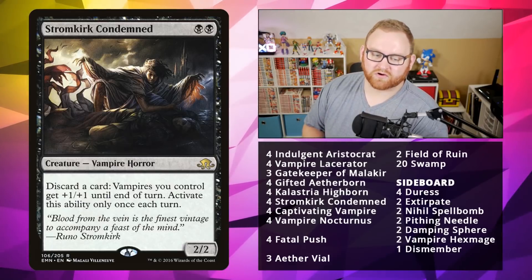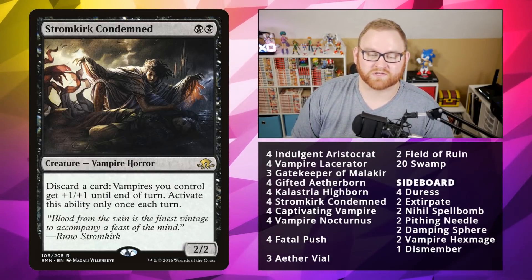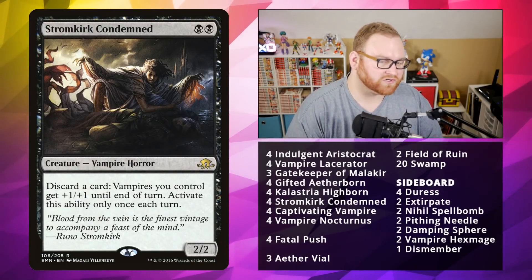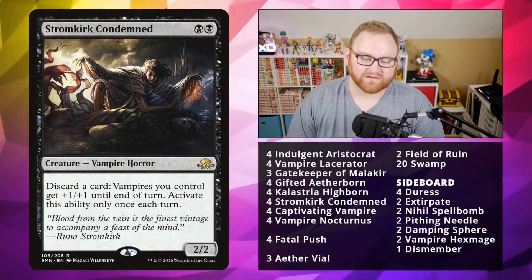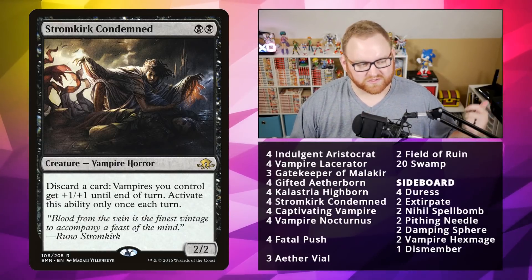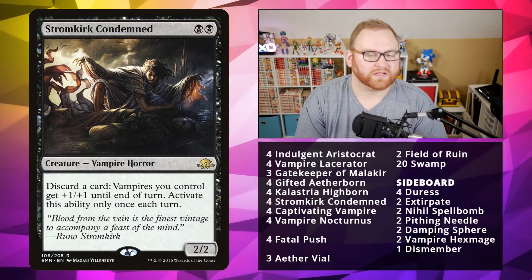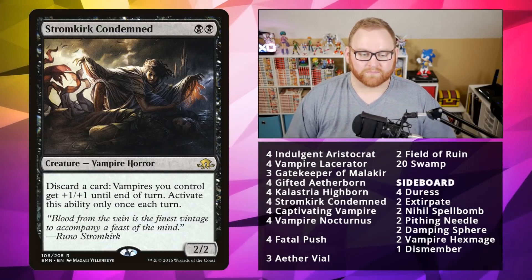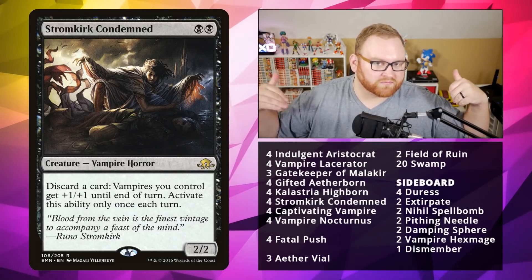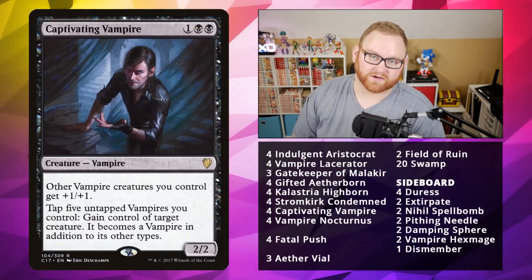Next up, we've got Stromkirk Condemned — a 2-mana 2/2 discard outlet. Vampires you control get +1/+1 until end of turn. Activate this ability only once each turn. It's a pseudo-lord kind of card. You really want to pitch lands into the graveyard if you can, or a creature if you really need to, or an Aether Vial in the mid to late game. It's going to be a good removal magnet before we get to our next card — Captivating Vampire.